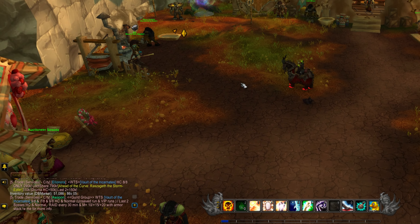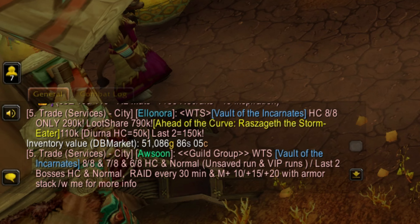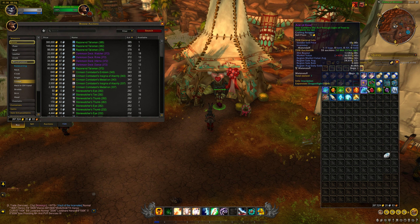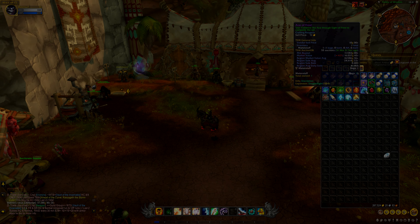The total value of everything I looted is 51,086 gold. About 70k after turning the ace card into a trinket. So all in all, I would say it's not worth using your silver coins on these green bags — the blue one will almost always be better. Thank you guys so much for watching and I'll see you in the next one.